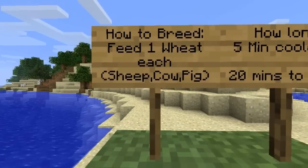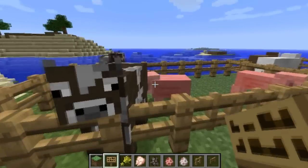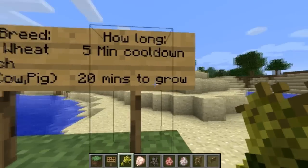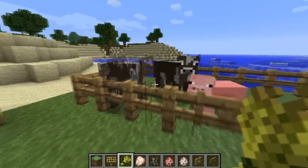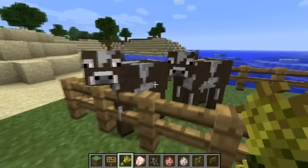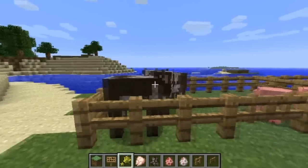How to breed: what you do is feed one wheat to a sheep, cow, or a pig. If I get the wheat I will right click on them. How long it takes? It takes five minutes to be able to breed again. So for example, these two guys will breed and then I have to wait five minutes if I want them to breed again. But it is almost instant for them to breed once they go into love mode.